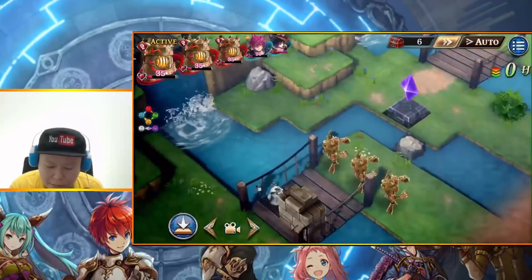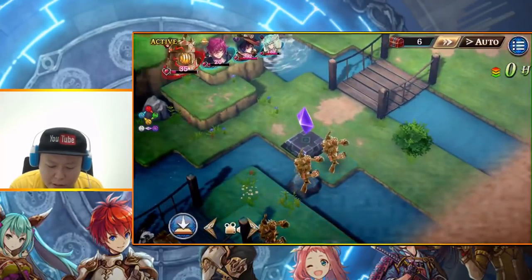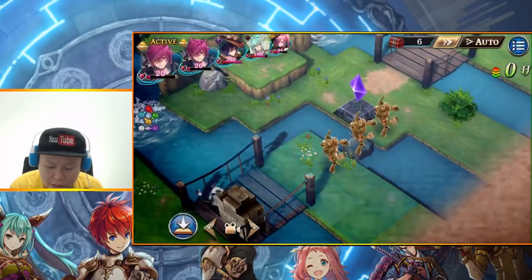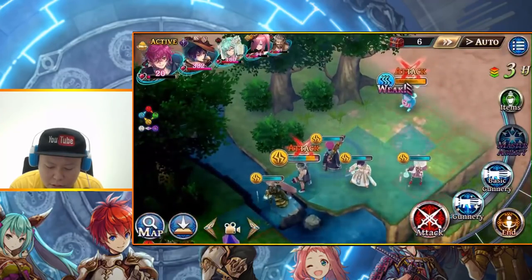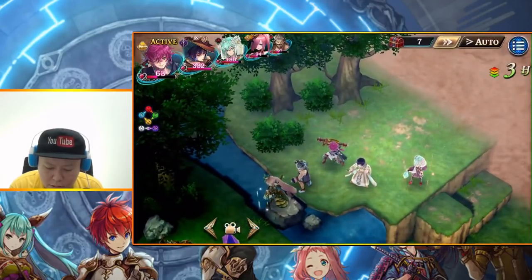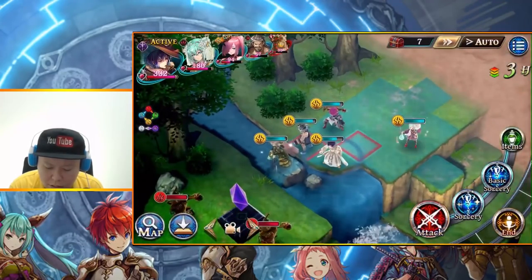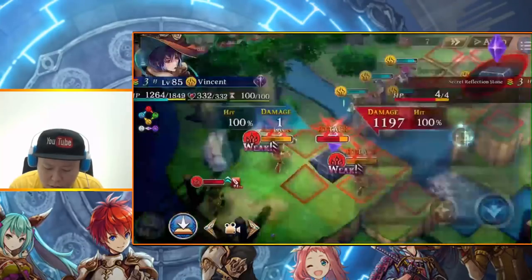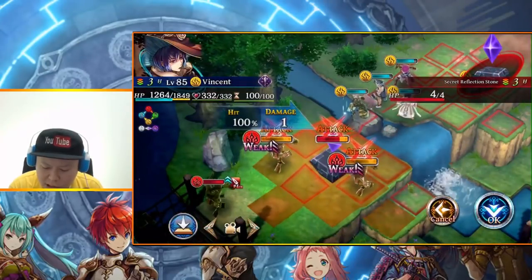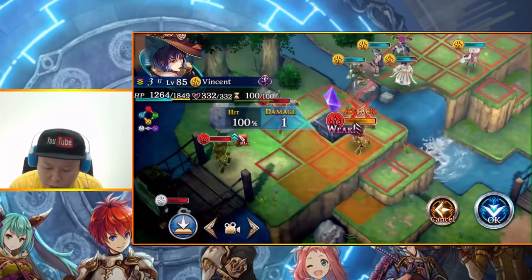Vincent will kill them — supposed to be nice timing. If I hit this secret reflection stone, it will do counter-attack — that's not good. So let's kill them one by one like this.